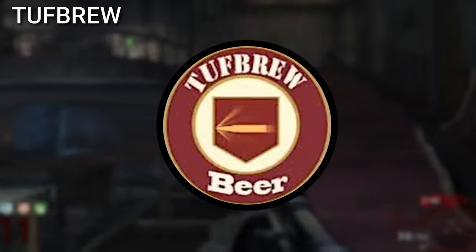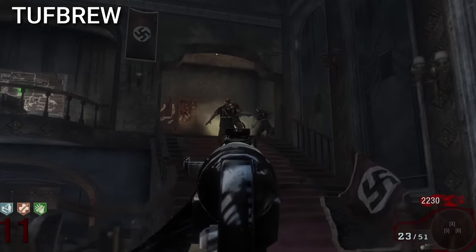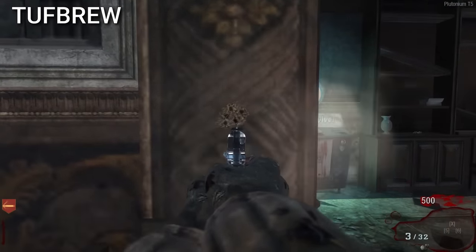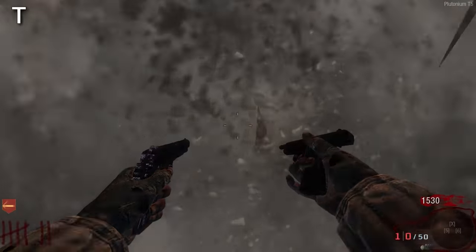Tough Brew was a perk that got cut from Zombies. It would have released in Black Ops 1, and there are two things it could have done: it could have doubled the player's bullet penetration, or given explosive damage resistance.